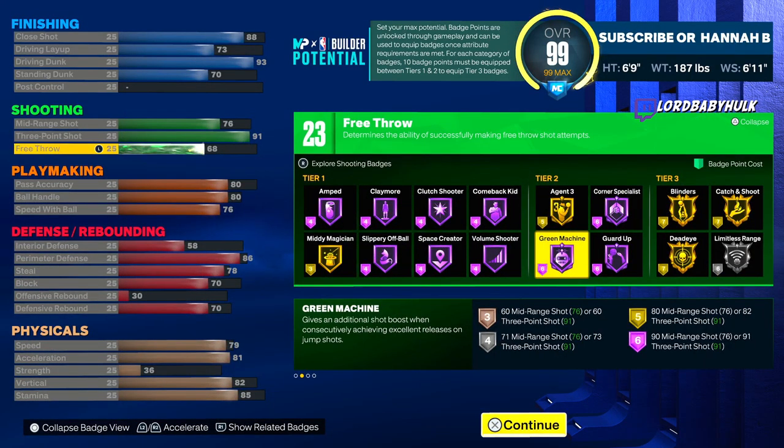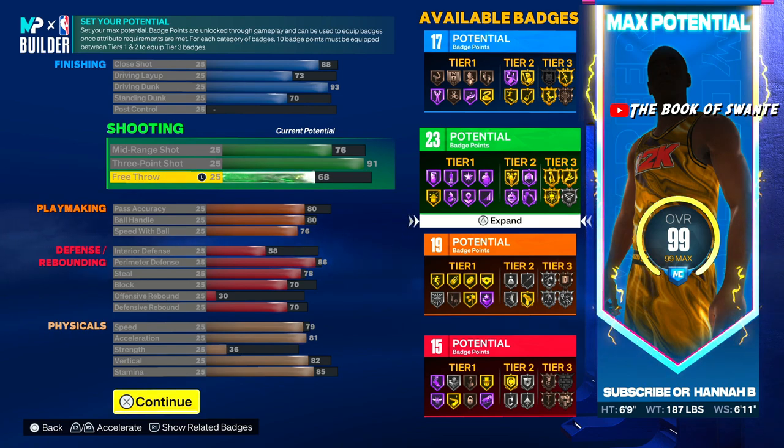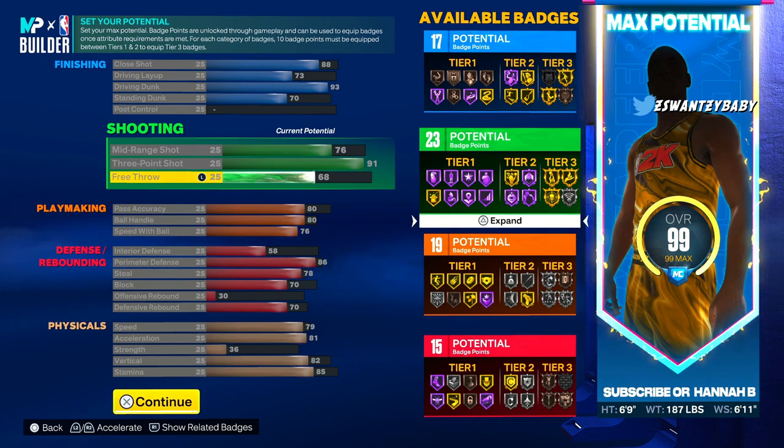Look at this — this is OP as hell. This is still top tier, S tier, maybe A-plus tier. I got other big builds to drop but this is crazy. The badge layout is 17 finishing, 23 shooting, 19 playmaking, 15 defense. It's not always about the badge layout, it's about what you can actually unlock and use.